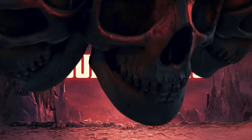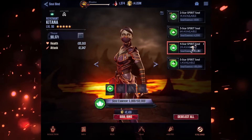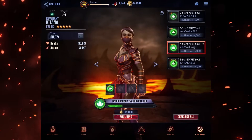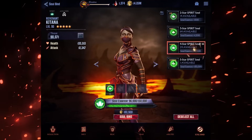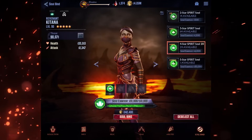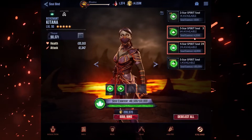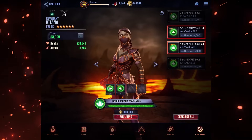Soulbinding: every character can have their star rating increased all the way up to six stars via what's known as soulbinding. While there are definitely good reasons to raise a character's star rating, you can't actually improve their combos or grant them access to any new abilities, so a lot of a character's potential is simply rooted in their original star rating.